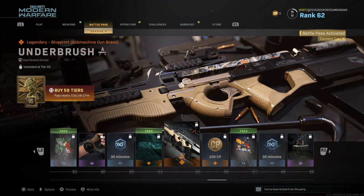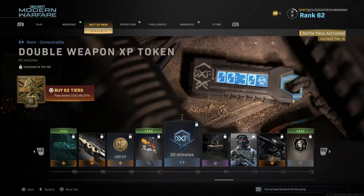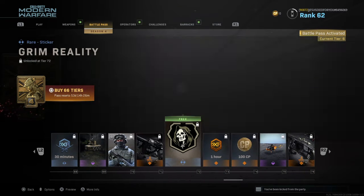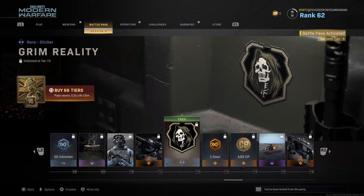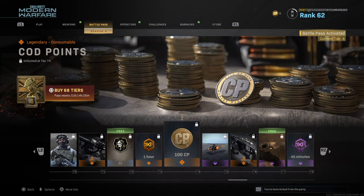A P90 blueprint, 100 COD points, another emblem, XP, charm — that's a nice skin. Another skin, another blueprint — this one is free — emblem, XP, 100 COD points.